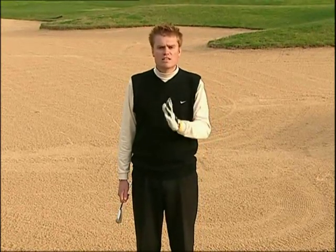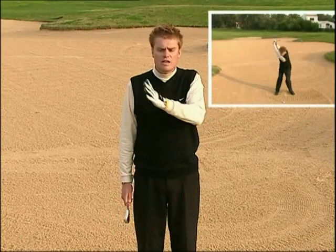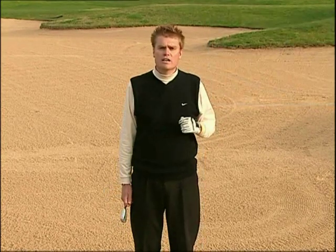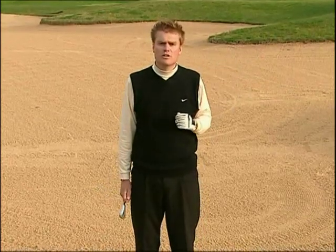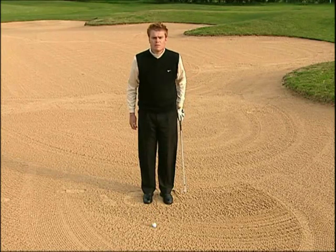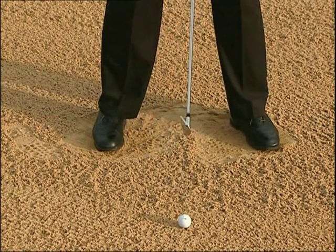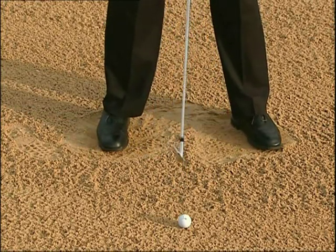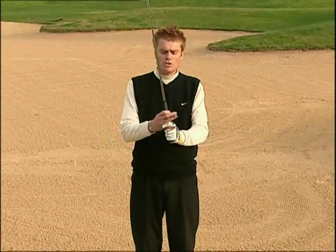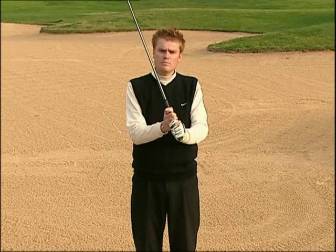Posizioniamo la palla al centro del nostro stance. Il bastone si abbasserà, colpirà la sabbia dopo la palla, evidenziando un colpo deciso e la corretta distanza per l'esecuzione del colpo stesso. Assumiamo lo stance e posizioniamo la palla tra i piedi, con entrambi i piedi nella sabbia. Posizioniamo la palla al centro e modificheremo anche la pressione del grip, stringendo il bastone con una presa molto più forte rispetto a quella adottata per un normale colpo sul fairway.